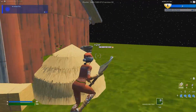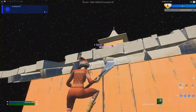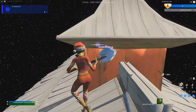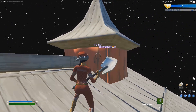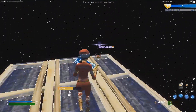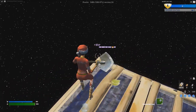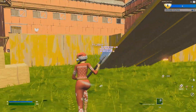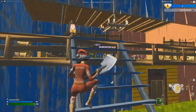Go around and hit these tires on the right side, then mantle up to the roof. From the very front, go to the left side, and now start building: one-two stairs, one floor, turn right, one-two-three floors. On the top left there's a secret button — interact with that and you should start getting a lot more XP. Let that all add up.